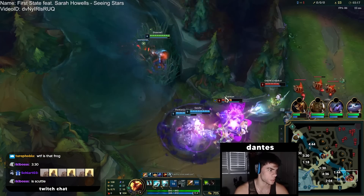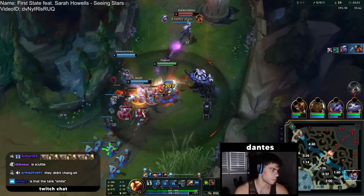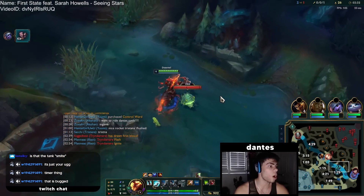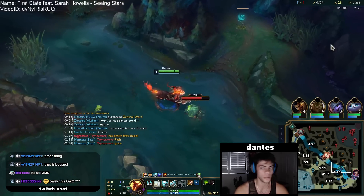Bolton's looking to engage, so I'll just pop Ghost and go in for a kill. I just heard the UGG timer thing go off — it's because I have the UGG timer and it hasn't updated yet. It's still showing 3:30, so the timer just hasn't updated.